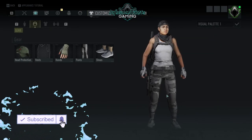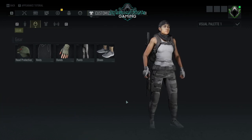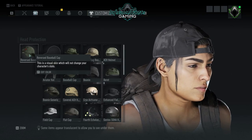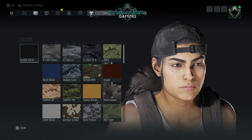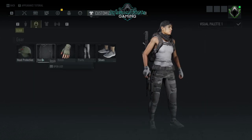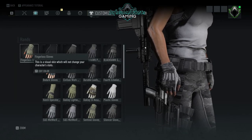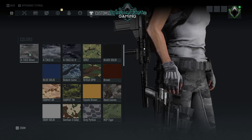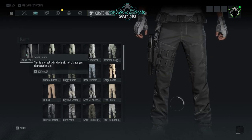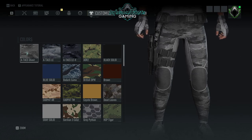For my first set, you can see that we're working with a female character model here. Breaking the gear down from head to toe: for head protection we're using a reverse baseball cap in black solid. We've got nothing for a vest. For hands we're working with the fingerless gloves in ATACS Ghost multi-cam. For pants we're running the scuba pants, also in ATACS Ghost multi-cam.